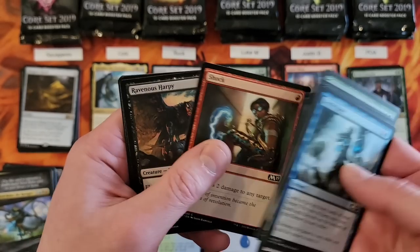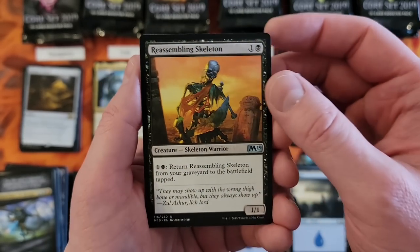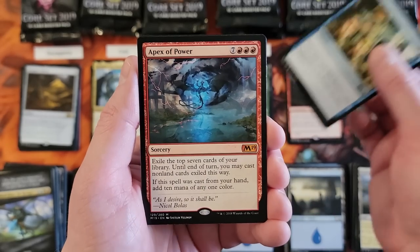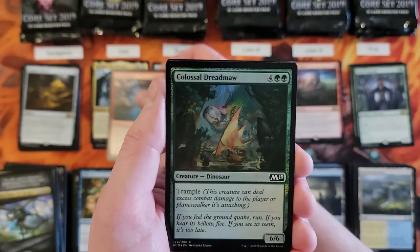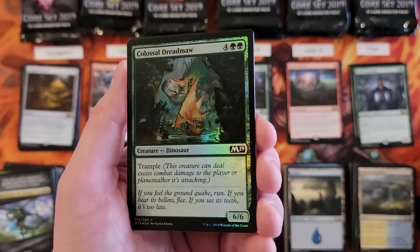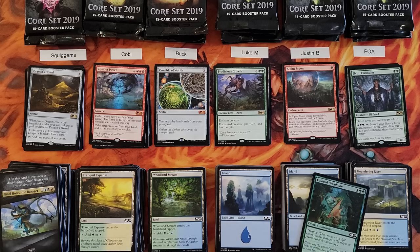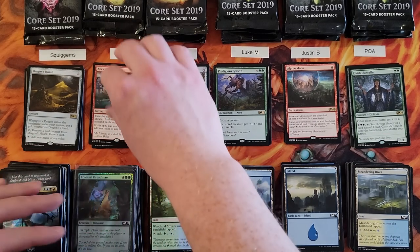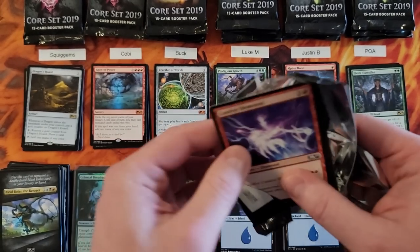I recently built a green and red Stompy and I really thought about throwing in Castle Garenbrig just for the lulz. Reassembling Skeleton — didn't know that was in this product. Apex of Power — there is another Mythic. And a foil Colossal Dreadmaw — we're sleeving it. Kobe, that's two Mythics for you: Arcades and Apex of Power. So that's three Mythics so far.